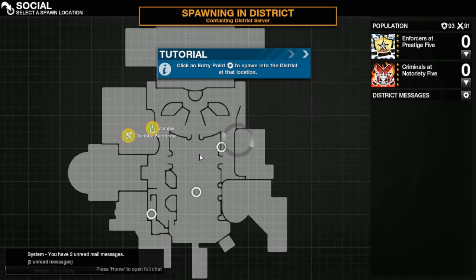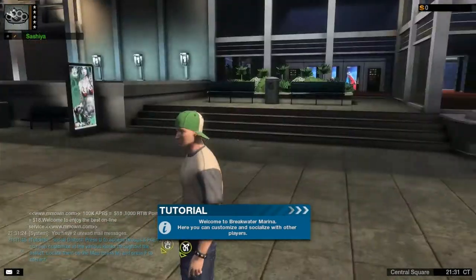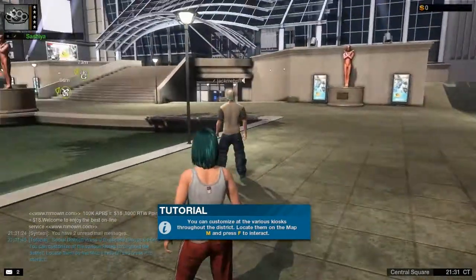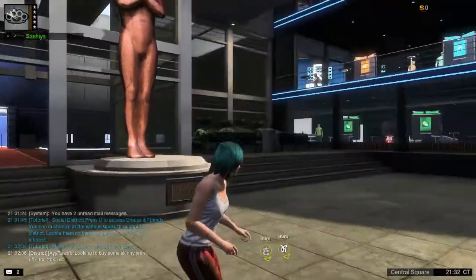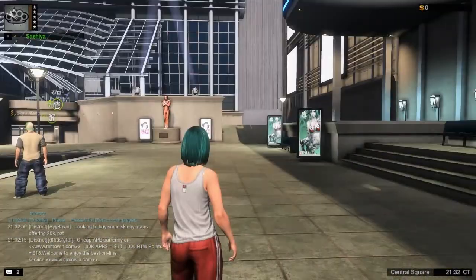So you can pick a spawn point in the map for the district and it'll just throw you in there. The way the servers are set up, there are individual instances where you join, I believe, up to 99 other people on your side of the law. One thing I want to point out is that you see this dude here with the green hat, the t-shirt, jeans — that is not the character I created. That's a placeholder. You're going to end up seeing a lot of placeholders all over the place because the game has to load all of these custom graphics for all these different characters. It's almost like the infrastructure for their servers is not up to par for what they're trying to execute here, so you end up constantly running into these placeholders.